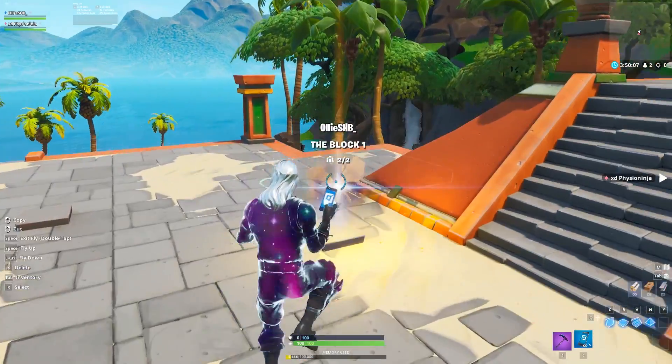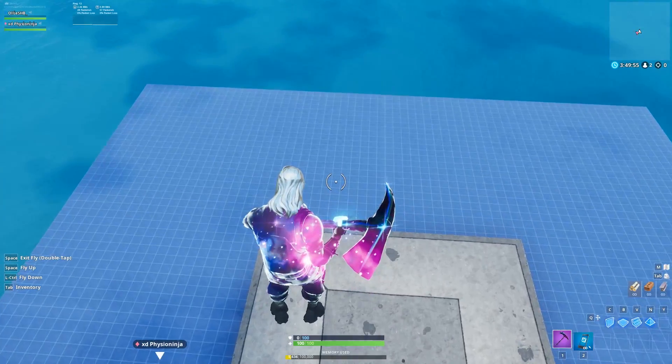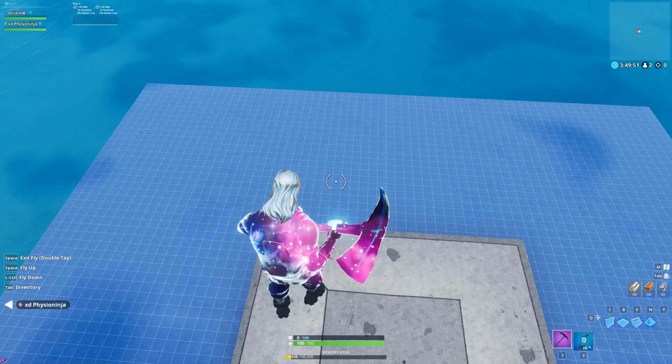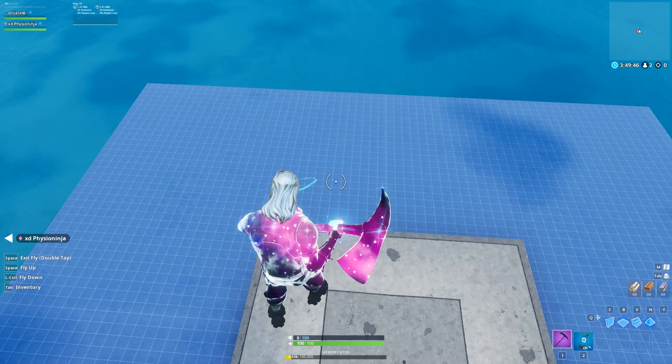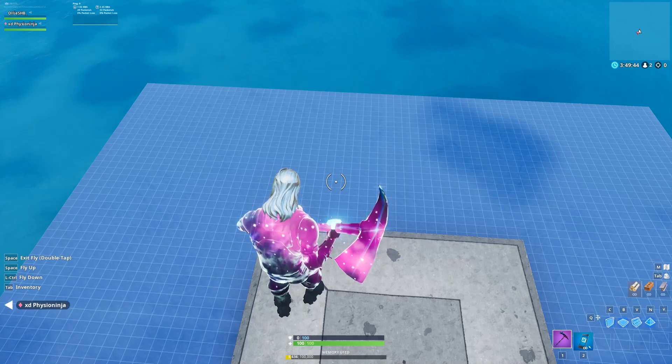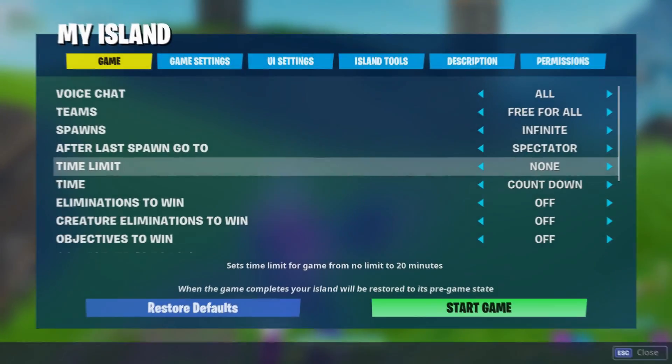Now we're moving on to the next part of the glitch — changing the island settings. Go back to your island. I know there might be quite a lot of steps, but it is worth it because you will get unreleased items. All you want to do is press into 'My Island' and change a lot of these settings. I'll pop them up on screen now — so these are what you have to set them to.